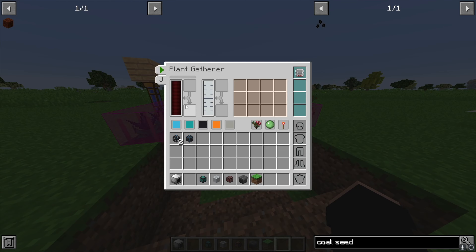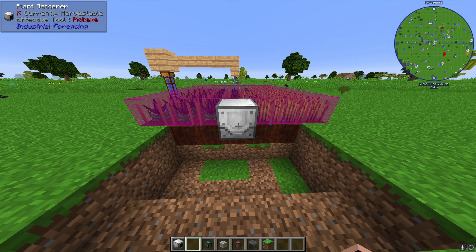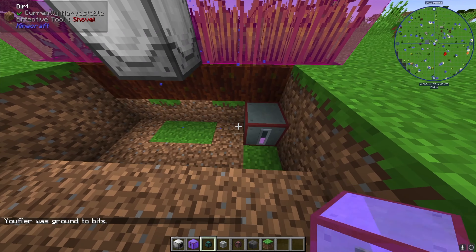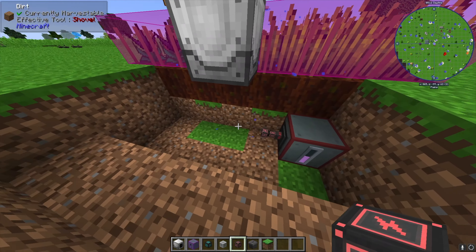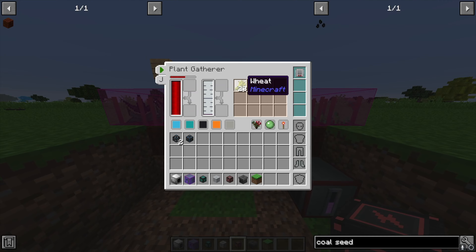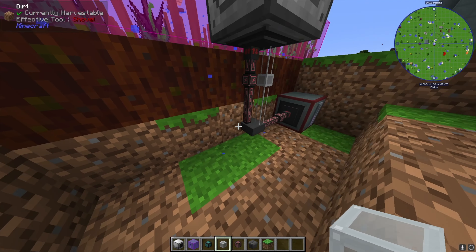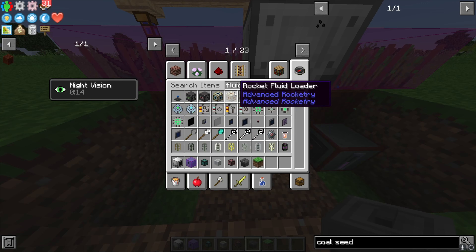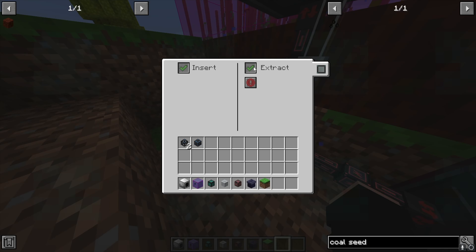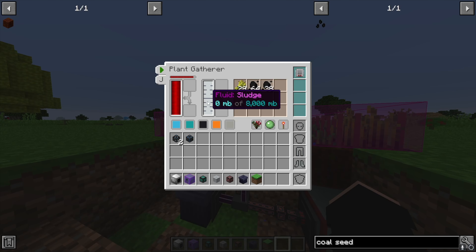To finish setting up the machine we need to input power. As it works it's going to create fluid sludge, and we don't want that clogging up the machine, so we need to send it somewhere. I'm using a creative capacitor bank here, but you should have some sort of energy setup already. Now with power flowing, it starts collecting wheat and generating sludge. Put some inner conduits down running into a fluid trash can, set one end to insert always active and the other to fluid extract always active, and that sludge will be taken care of.